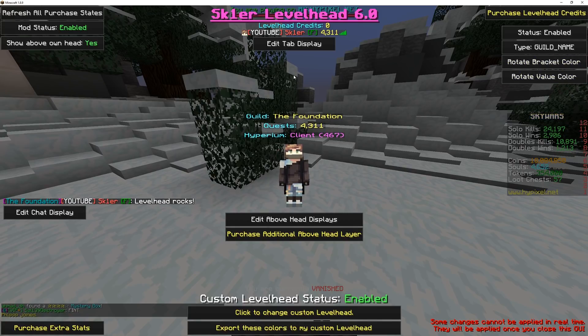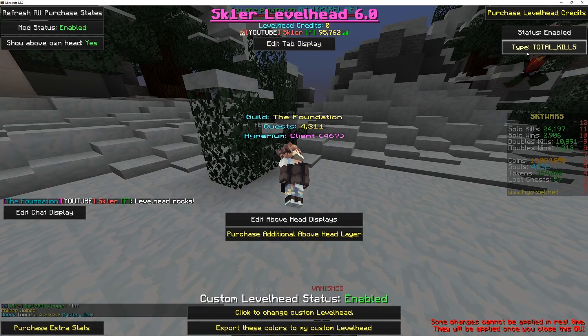If you would like to edit the tab display, simply click Edit Tab Display. From there, you can change what stat appears in tab.